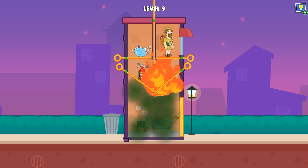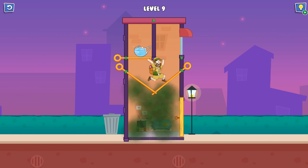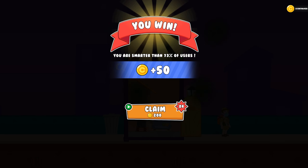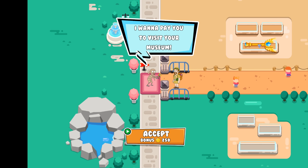Now let's use the mask. Our character can pick up the fire extinguisher — it works well! Just take the mask, and we're good to go. We completed level 9 — we survived the house! We don't need any bonuses. Next time we'll visit the museum.